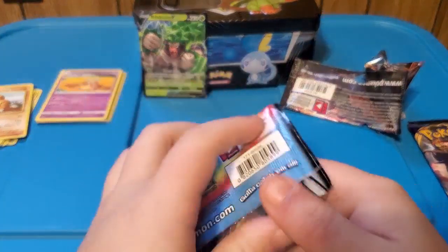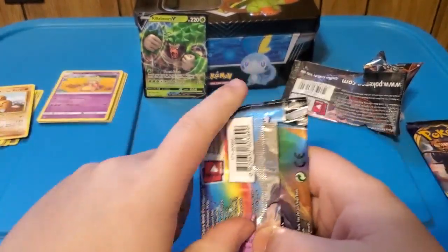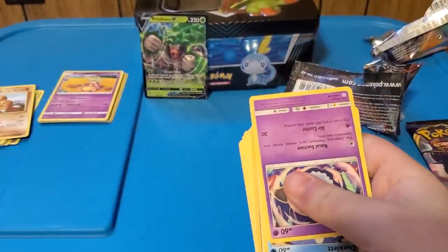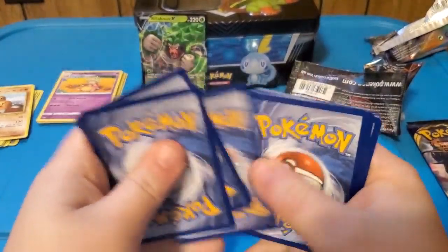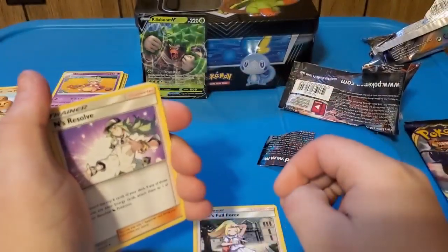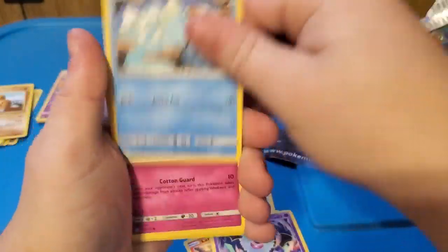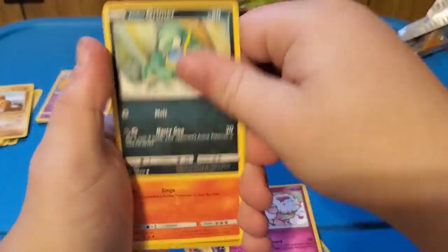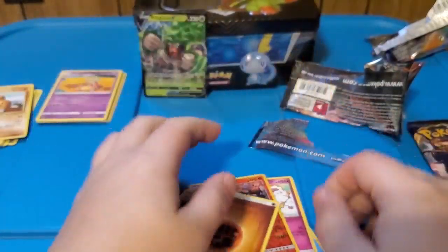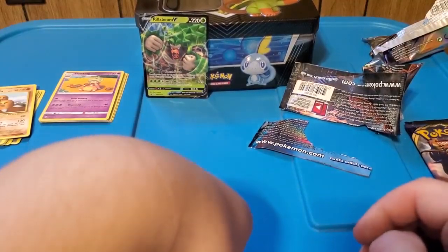Moving on - another one, Cosmic Eclipse for this one. I've really opened up some team up packs and those are like really crazy. One, two, three. I used to get some really good stuff from these. We got Lillie's Full Force, Woobat, Ducklett, Warlord's, Alolan Grimer, Slugma, Bewear, Alolan Ninetales, and a fighting energy. So yeah, set that down.